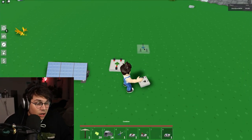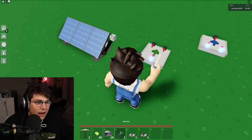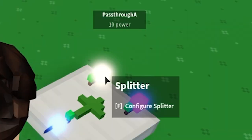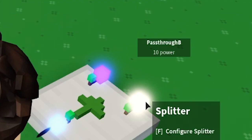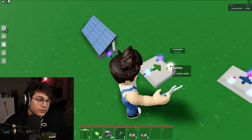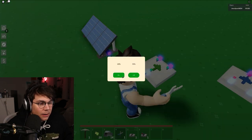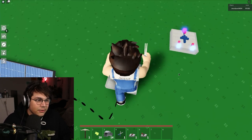Now for something a bit more interesting — the splitter and the combiner. I'll grab my 20 power and put it in here. I have pass-through A which is 10 power, and pass-through B which is also 10 power. I can actually configure this — I can make it something like 90/10, so it's 18 to 2 — I can split it up however I want. I'm not sure why we'd do this yet, but this is how it works.